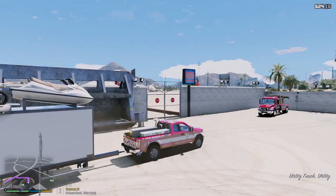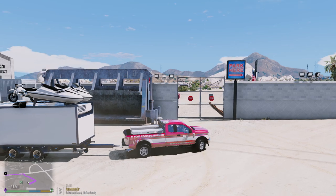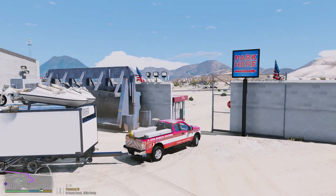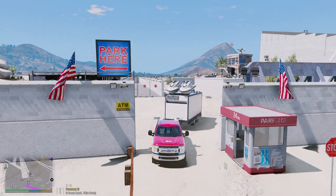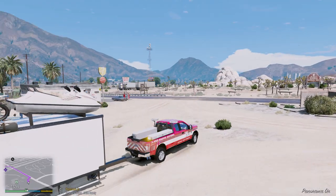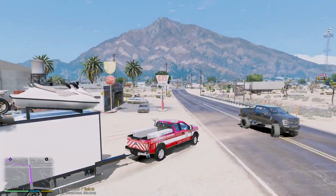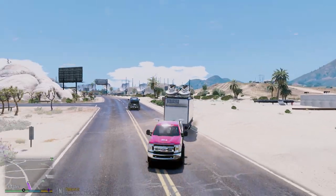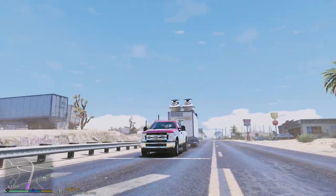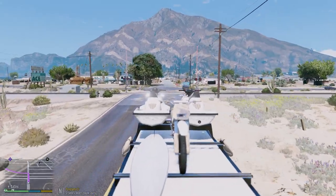Let's go ahead and drop this thing off. We're going to be heading up to Paleto Bay. We could just take the highway, but I kind of want to take a scenic route. It's Sunday — let's enjoy the outdoors. It's Sunday fun day. We're not really able to go out and do anything fun ourselves, but let's take a scenic route and enjoy our day today. I did not realize how high this trailer is — it makes my F-350 look so tiny hauling this thing. I can't even see my truck right now.